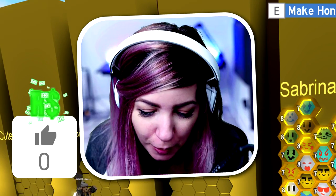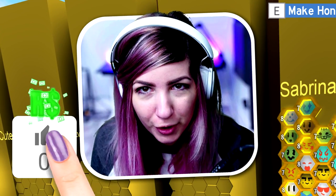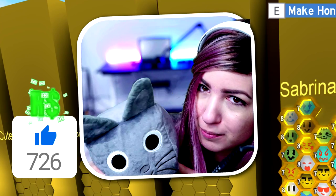But before we do it, let's do a bright like spike. On the count of three, everyone hit that like button at the exact same time. Let's watch the likes fly up. One, two, three, smash that like button! Kay says hit that like button softly — don't hurt your screens.